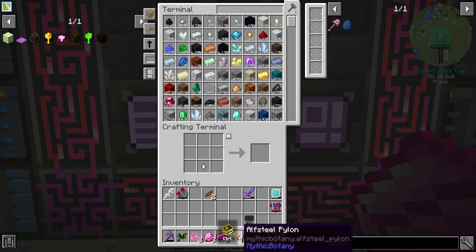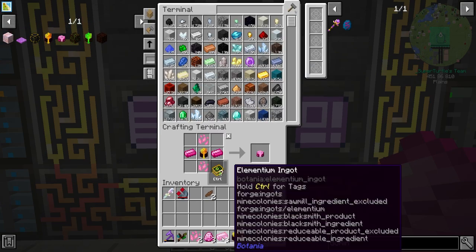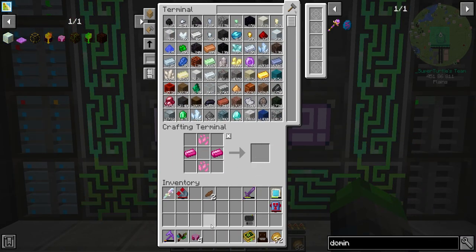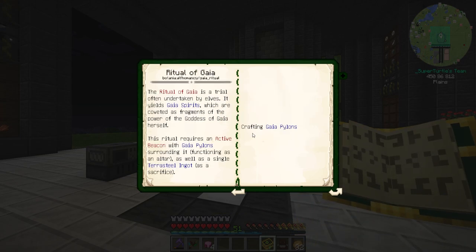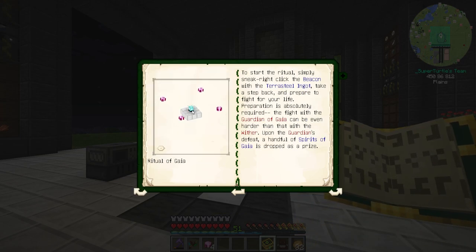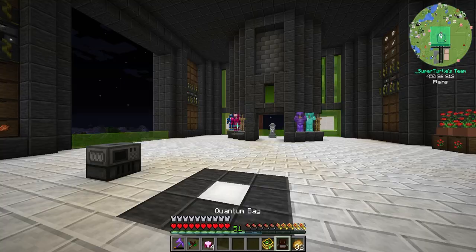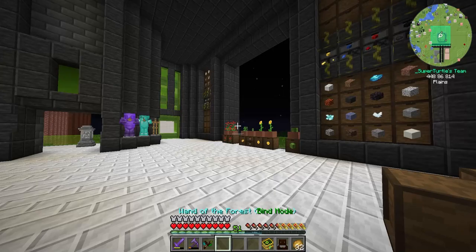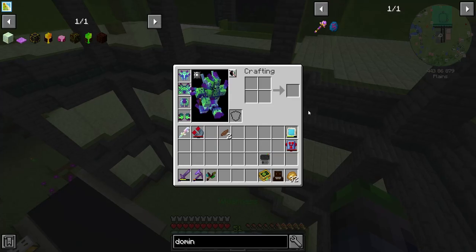So we have all of these guys made up. We need more pixie dust — dang it. Okay, we have enough to make the four of these now. All right, so we have the Gaia pylons. However, there is one thing we do not have, and that is the beacon. So that means we're going to have to fight a wither probably next episode. We're going to stick with the Botania stuff this episode, so we'll start off with maybe a boss rush next episode or something like that.